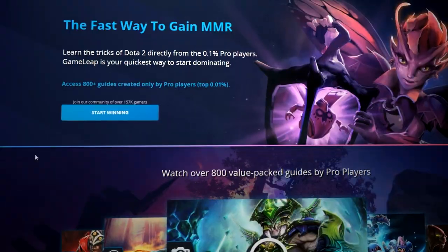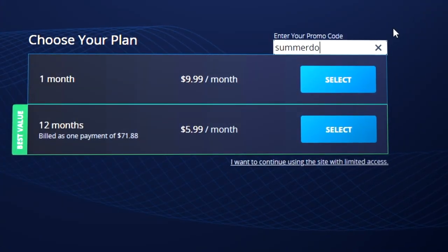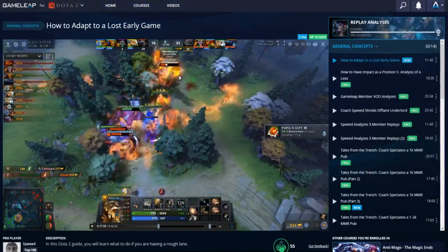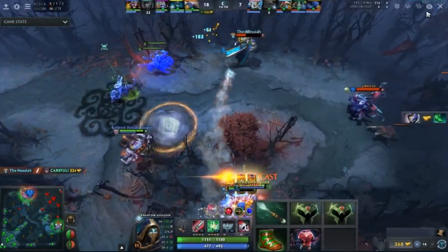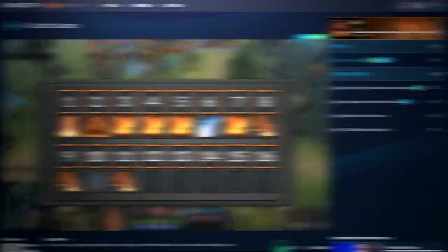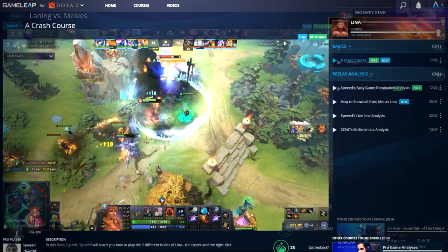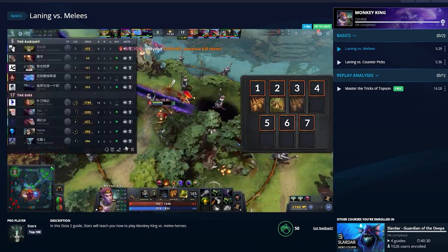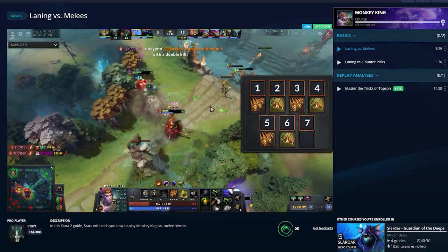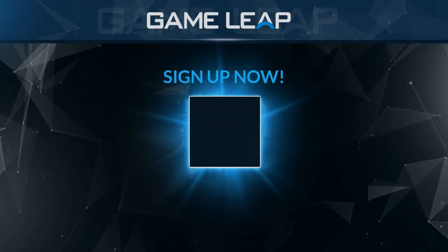If you want more content from me and other GameLeap creators to help you get to the next rank, we're offering 50% off right now as part of our summer sale — click the link below. I've been putting in more work than ever on this website and the content is going to help you get to the next level faster than ever. If you're unsure, message me on Discord and ask me why you should sign up — I'll talk to you. Go sign up, it's a blast.